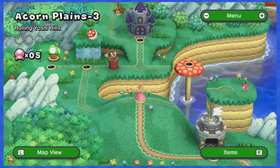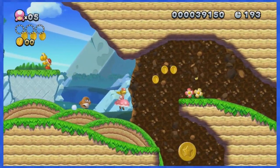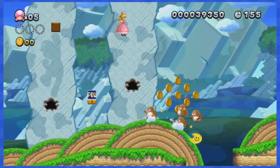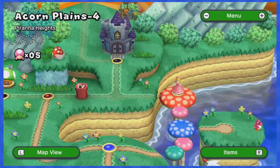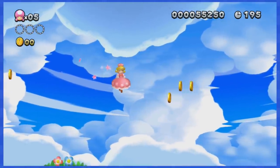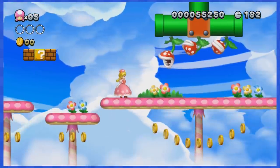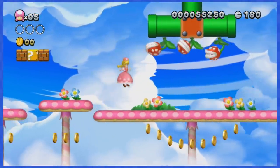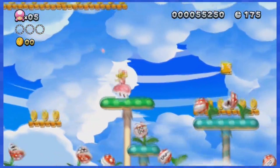World 1-3 is thankfully very easy, as it only features one critical jump where you must squeeze your way in between the coins and the platform. The rest of the level is pretty easy. World 1-4 does feature a lot of piranha plants, moving platforms and coins. This part is especially annoying as you must glide in between all of this with perfect timing and execution.